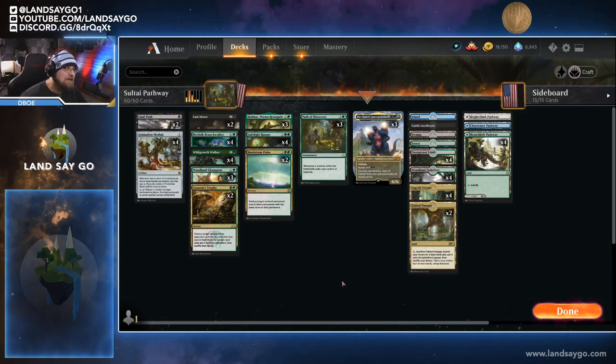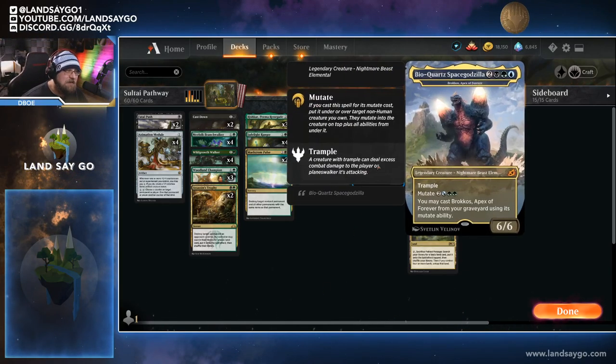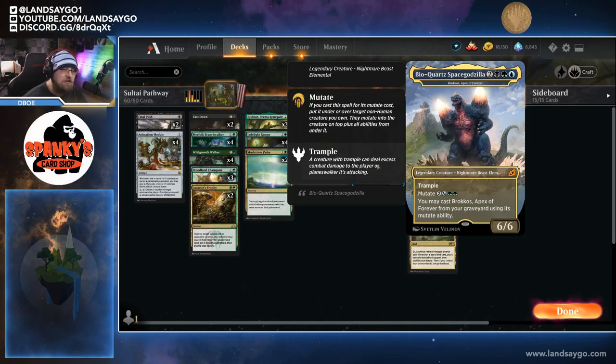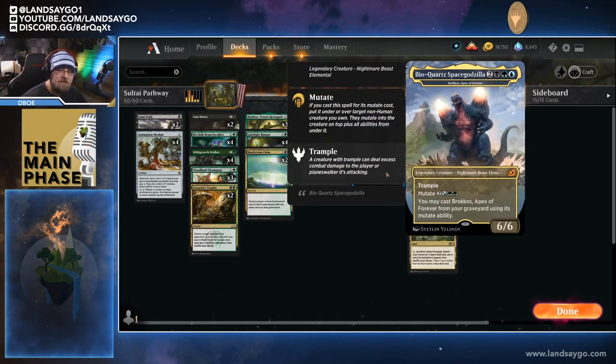We also have a late game finisher, and that's going to be Bioquartz Space Godzilla, also known as Brokos, Apex of Forever. It's a Sultai card — two black, green, and blue for a 6/6. Really it's a five mana card you can cast from your graveyard if you mutate it. You can use that blue to cast it from hand, or if you explore it into your graveyard it becomes essentially a free card you can then mutate onto something later.